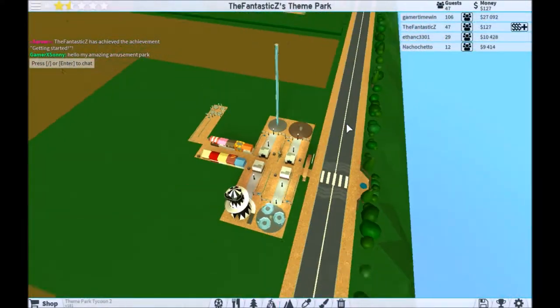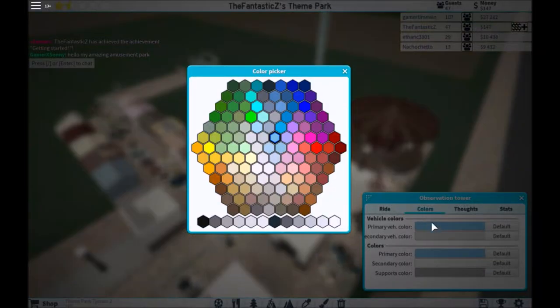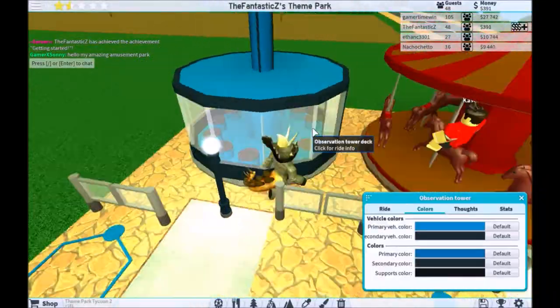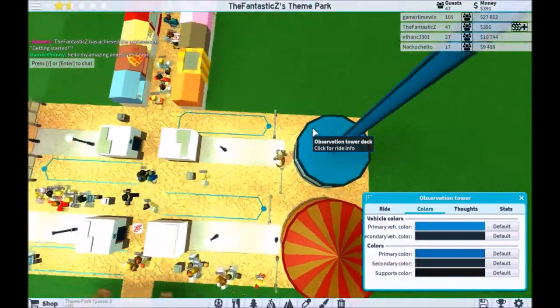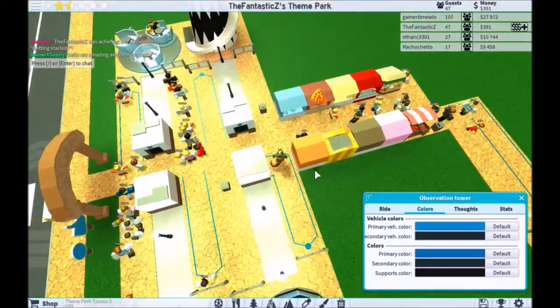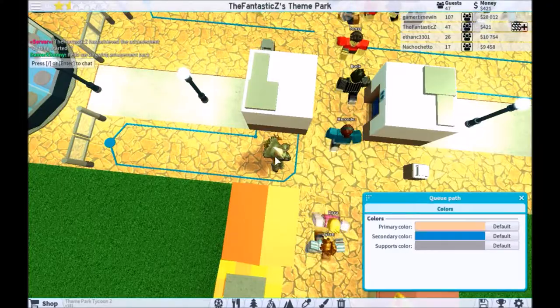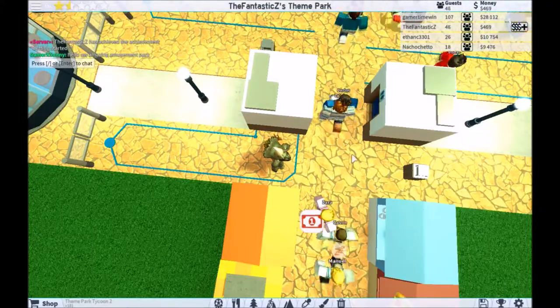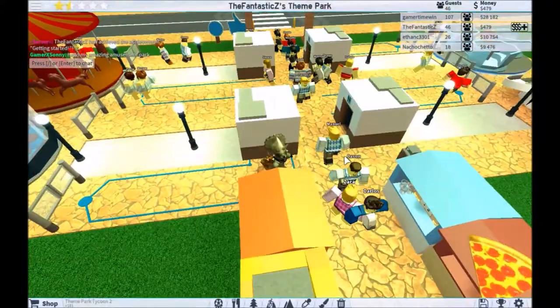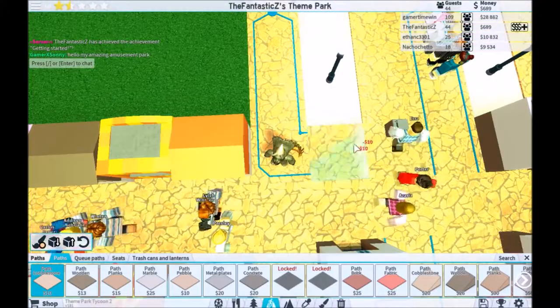Now we have an observation tower that people will be terrified of. I'm terrified of this. There we go. Is anybody gonna... we have a flight problem since the bathroom's in the way. Oh no — let's add this path. A couple don't have to replace it.